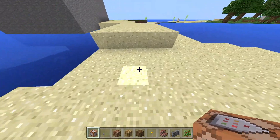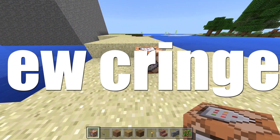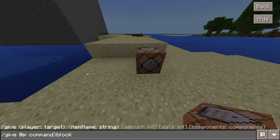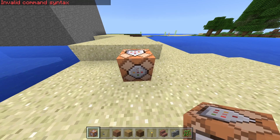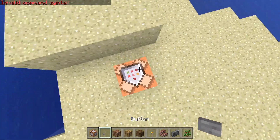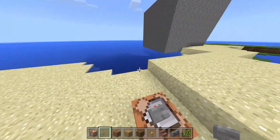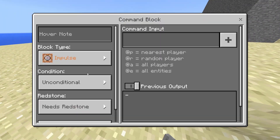So I'm gonna teach you guys how to make it. First, put a command block down. Slash give @p command_block is how you get the command block. I typed it wrong, of course. So put down the command block and you're gonna put down a button on top of it.